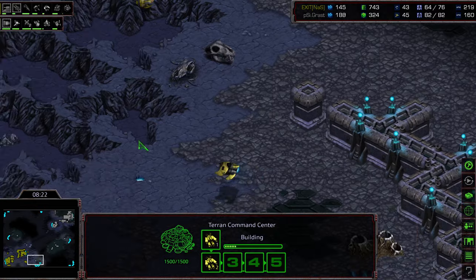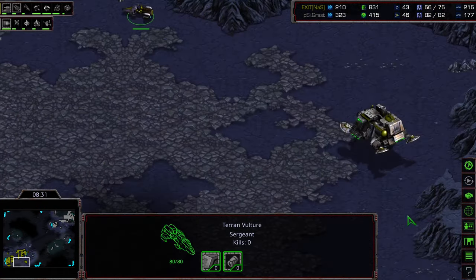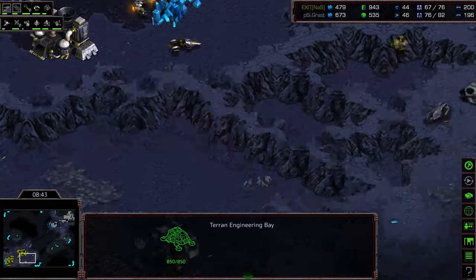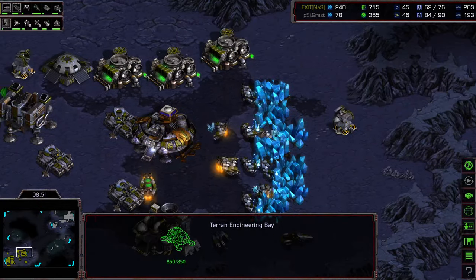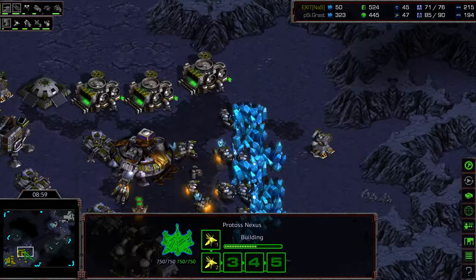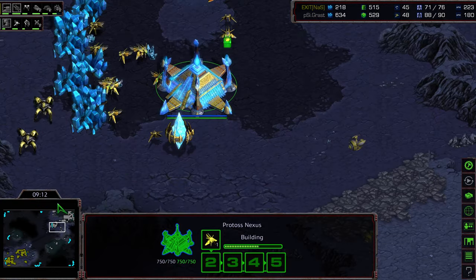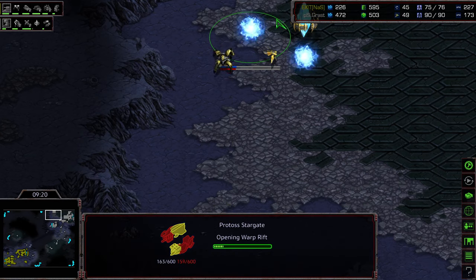The Reaver is moving forward, looking for a corner — that's been spotted by the Engineering Bay. Does Exit see it though? I'm not seeing any response from Exit thus far. He's dropping into the natural expansion rather than the main. Some Zealots on the low ground; there is a Goliath there. The Reaver is being dropped briefly, but there was a turret underneath that Engineering Bay. So unfortunately for Grast, getting nothing out of that drop — that was a delayed third base. A lot of tech invested for very little tangible outcome. Goliath range and mines being upgraded. Exit anticipating a potential shuttle play, really inside Grast's head.